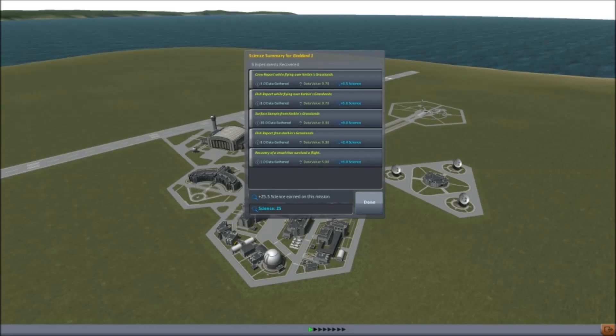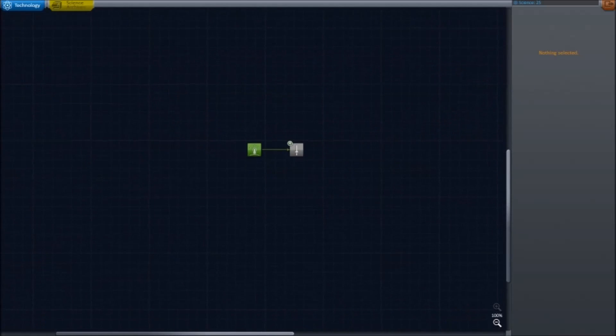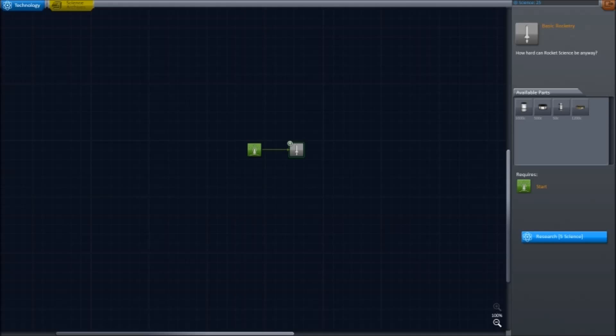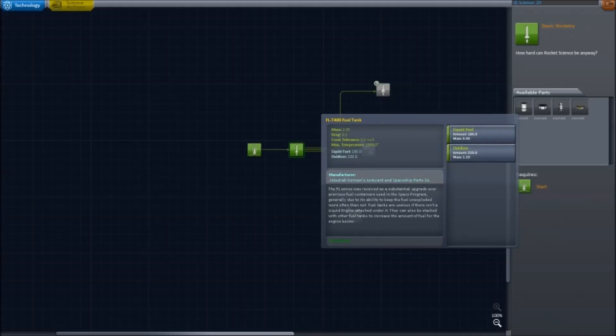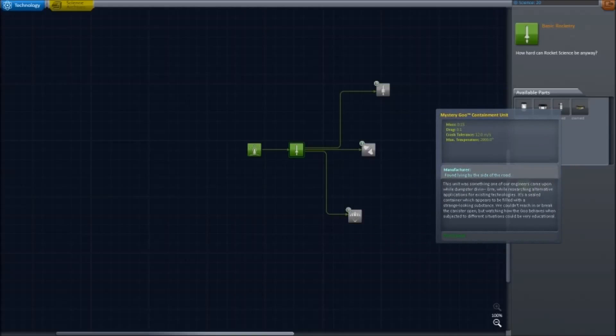All of that — even though we didn't go too far — we have obtained 25 science, which is not bad to start off with. Each one of these missions gave us a certain amount of science, and we can use that science at the Research and Development Center. To advance further into the technology tree, we only have one option right now called basic rocketry, which we want. Basic rocketry gives us some basic parts that allow us to go even further into the atmosphere, which puts us one step closer to being in proper space. We get a new fuel tank, another smaller but more efficient one, a mystery goo science experiment which allows us to conduct more science while up in space, and the very important stack decoupler.